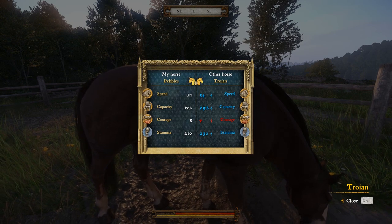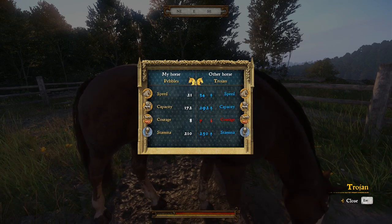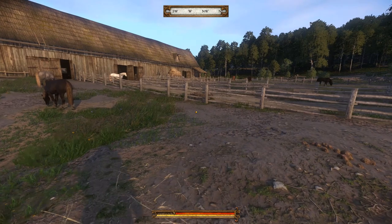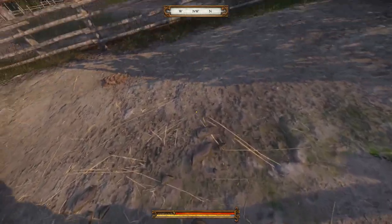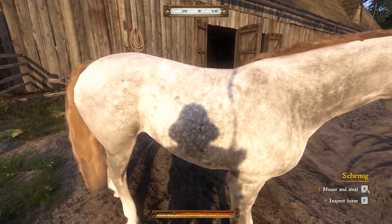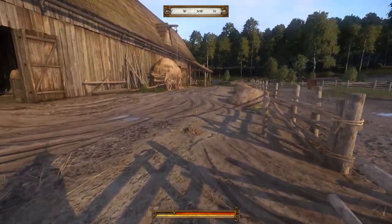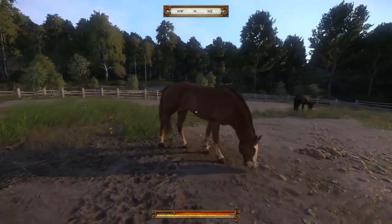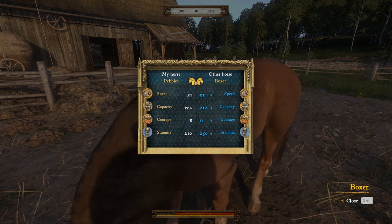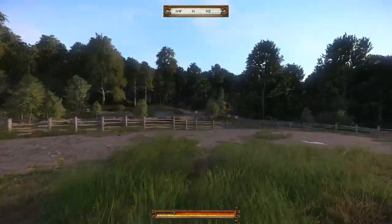Trojan — good in the other areas, but a horse called Trojan has less courage than a horse called Pebbles. Nope, nope, nope. Not really keen on white horses. We've got another white horse up here anyway. Shmig: 210 stamina, same as Pebbles — I'm looking for upgrades across the board. Boxer: 21 to 33, 172 to 212 — it's an upgrade but Boxer's just not big enough, I don't think. It comes down to how much these actually cost.